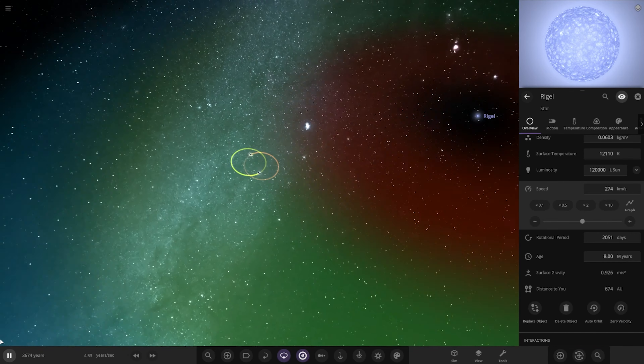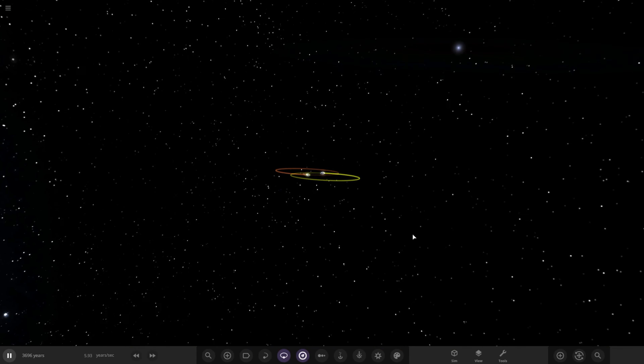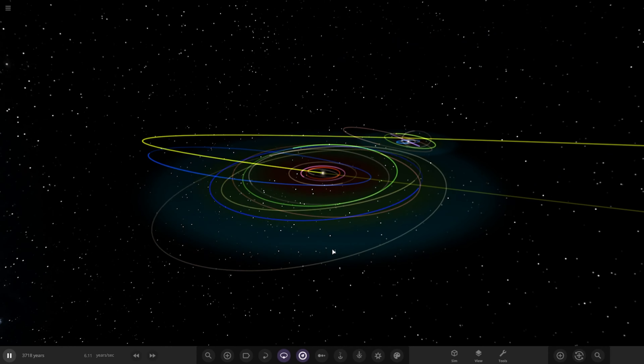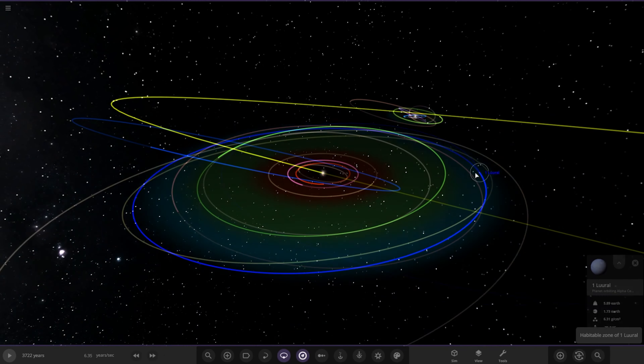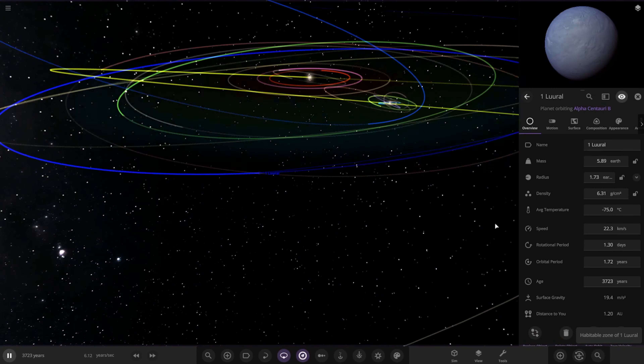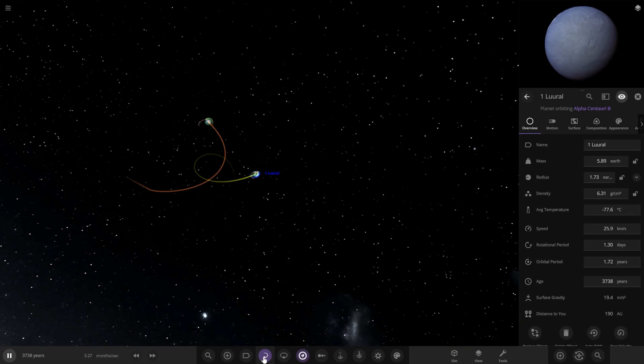Rigel is flying by fast - it will affect our objects as it goes. There goes Rigel shooting past. Let's see if it had any effect. I don't think I got the speed high enough the first time. Rigel is gone - did it warm anything up? It would have warmed things to an extent but they'll freeze up again since it's flown by. Let's see if it had any effect on the star orbits. Yeah, maybe it did, maybe it didn't.